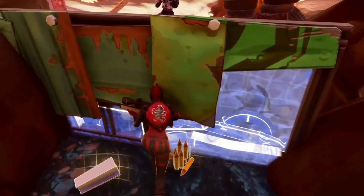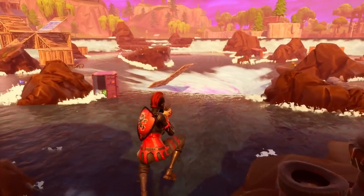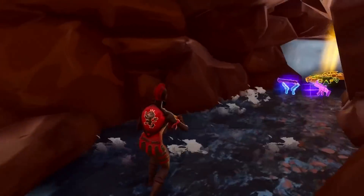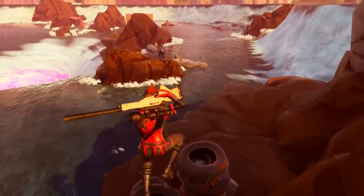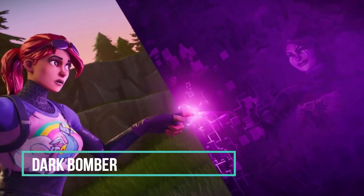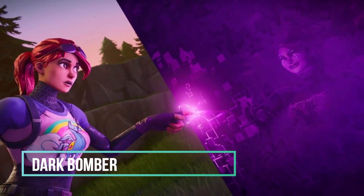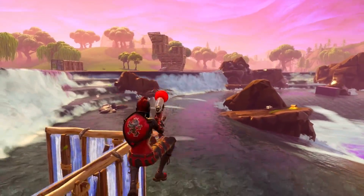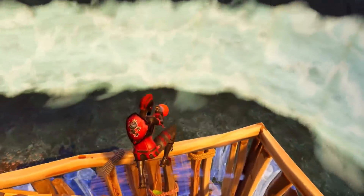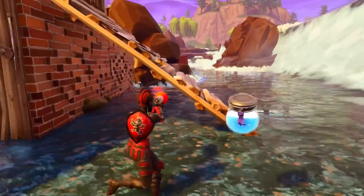On our second spot, I wanted to make this not really as obvious. I didn't want to put Calamity on here — you're probably going to expect that. I didn't put Calamity on here because she's such an obvious one. But something I kind of always forget about is the Dark Bomber. It's annoying, because it's such a good skin, but then all these sweats use it, and it makes me not want to use the skin.